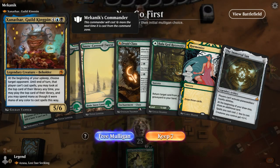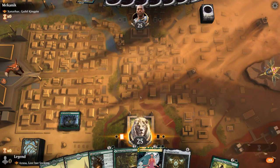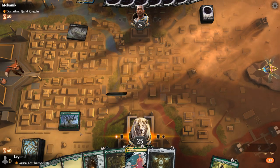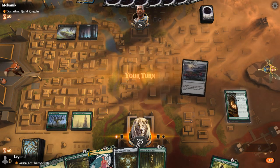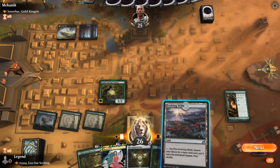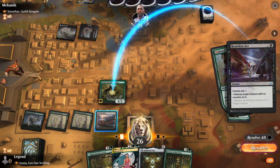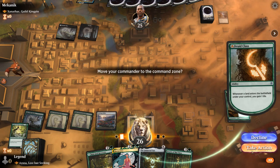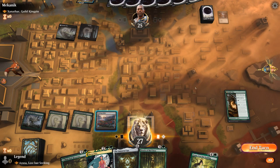Game 5: we're on the play facing Xenagos, Guilt Kingpin. The hand is okay — Druid Class to gain life, Harmonize to refuel, and a path to Immortal Sun. An Oracle of Mul Daya shows up, which is exciting. I play Azusa — no Counterspell to worry about. However, having Druid Class in play was slightly counterproductive because it put a trigger on the stack, which let the opponent respond to my land drop — normally that's not the case. Also, I should have saved Evolving Wilds to shuffle once Oracle is in play, so playing Recovery first might have been better.